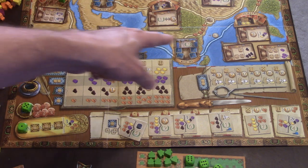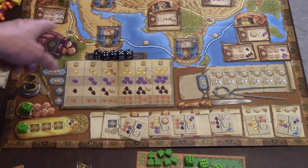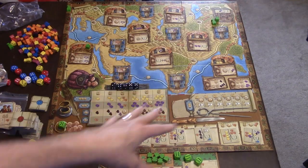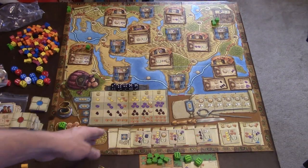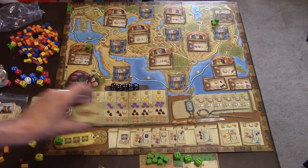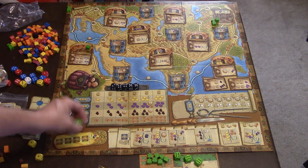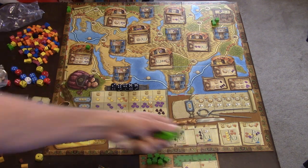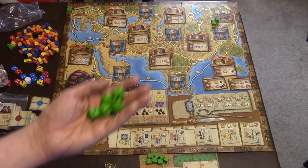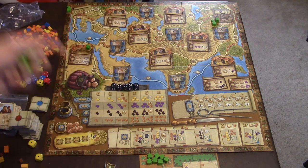Anyone with a house in a big city can take advantage of that city's card ability. After everyone's done and made all their plays, you clear the board of leftover contracts, deal out six new contracts, gather up all the dice, and pass the first player marker to the right or left. Then everyone rolls their dice and starts another round.